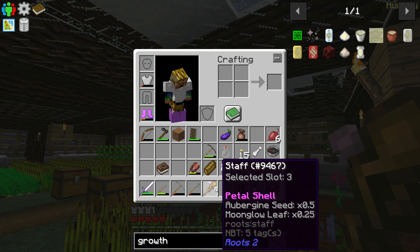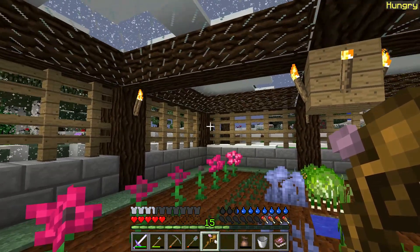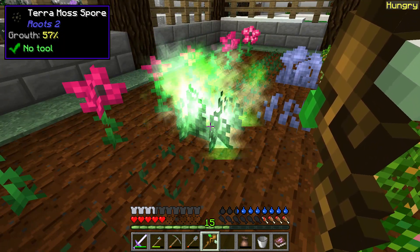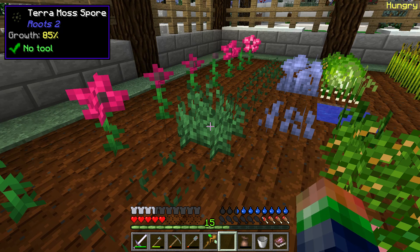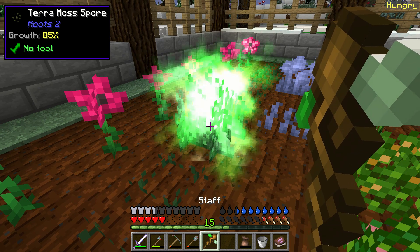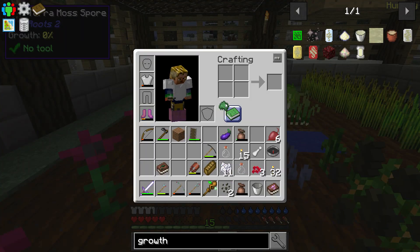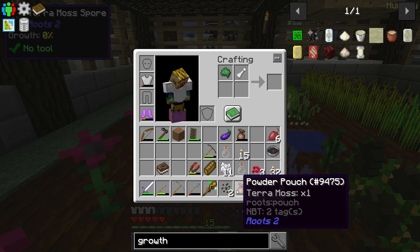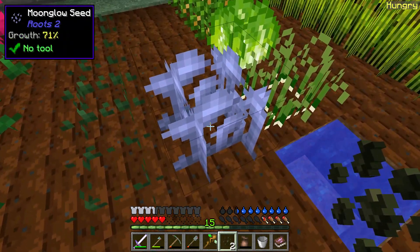Petal Shell — we don't have the Aubergine seeds, so that's what we're really waiting on. Come on, one more — a little bit more! There we go, beautiful! So yeah, this Terra Moss — the more we can get, the longer we can hang out here with it, the better off we're going to be. It is super super slow.